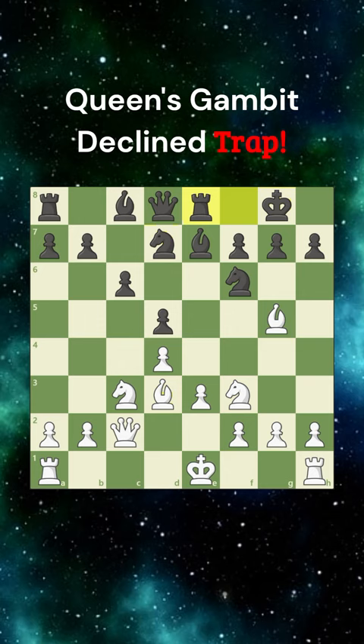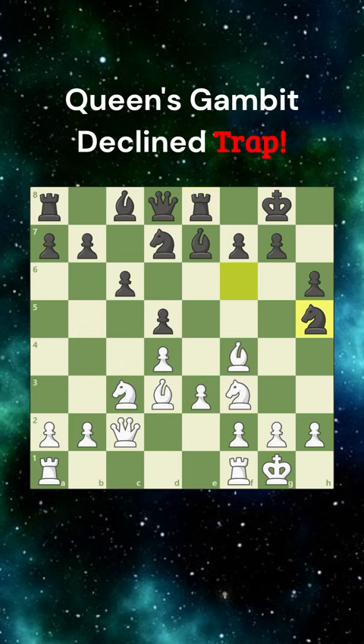After knight h5, white plays a killer move: knight d5. If black takes the knight, it is a blunder, because then after bishop c7, the queen is trapped.